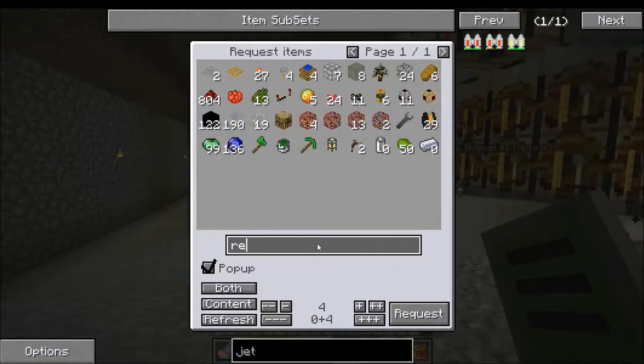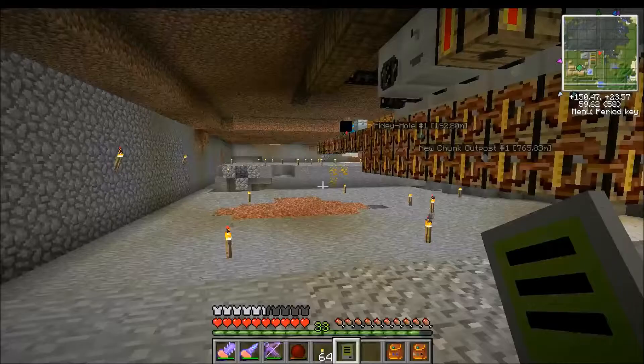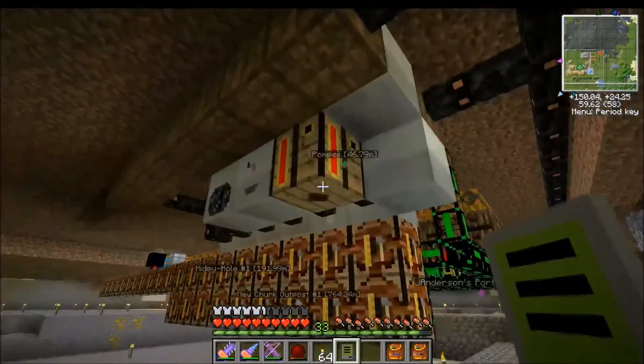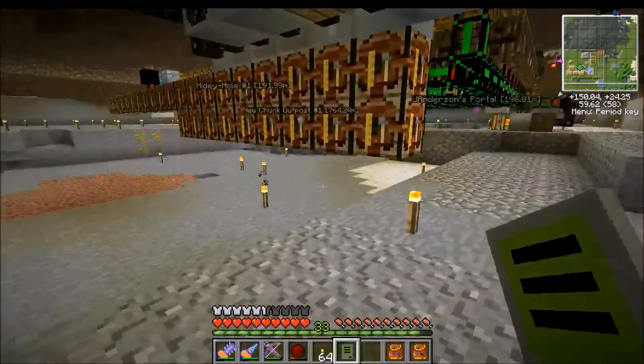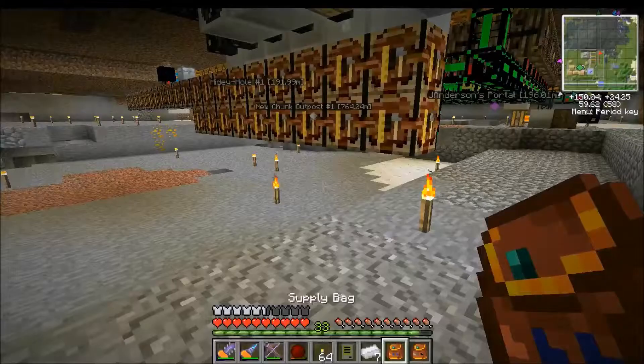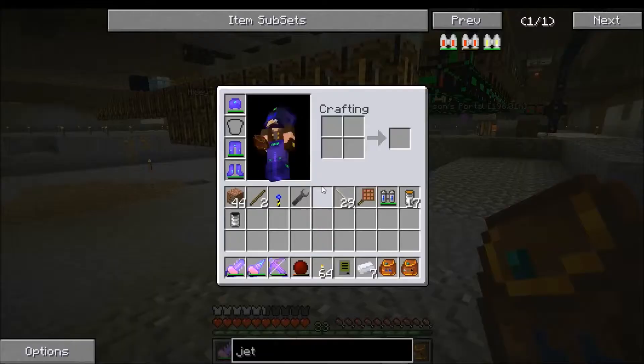So materials-wise it's a bit less expensive than the electric jetpack, but it's just so much less convenient. I'm only showing you this because it fits. Is my tin ready? Yes it is. Go back to the portable crafting table.